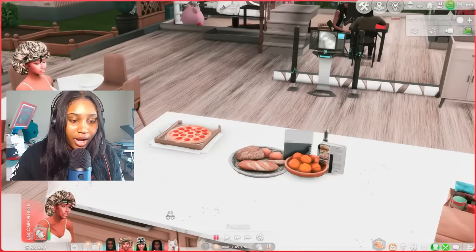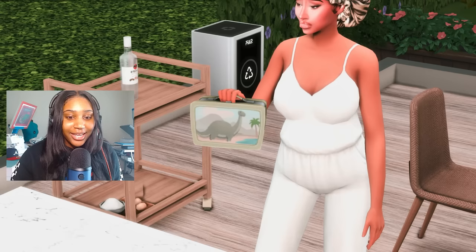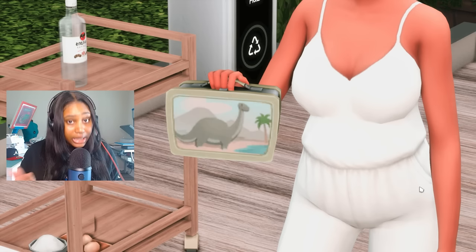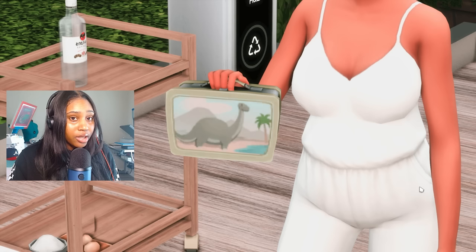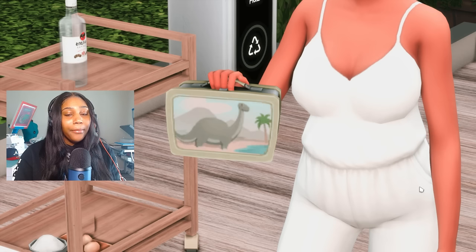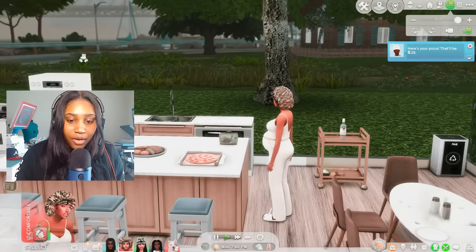Here she comes to show the next override — a sack lunch override. This allows you to get a new lunch box in your game. There are plenty of lunchbox overrides to choose from: you can change the color of the sack lunch, or pick a specific lunchbox. Make sure you read the description and choose wisely, because you can only have one or the game will choose for you. It's super cute, and it fits perfectly because she has a little boy.